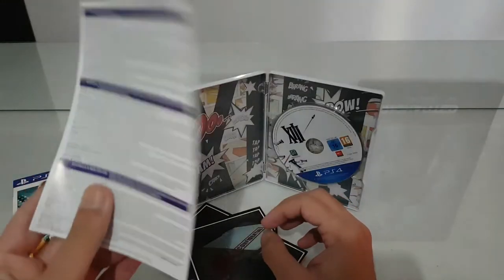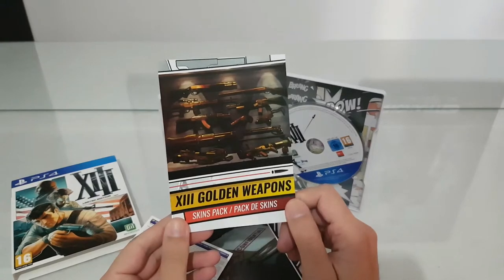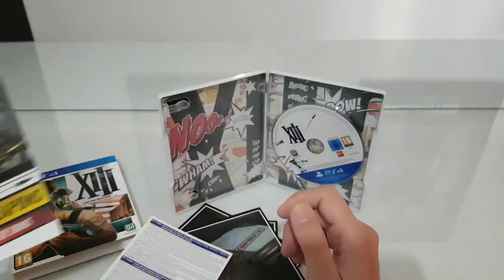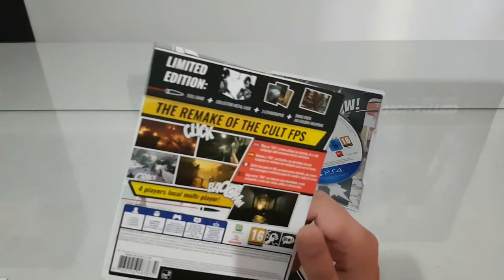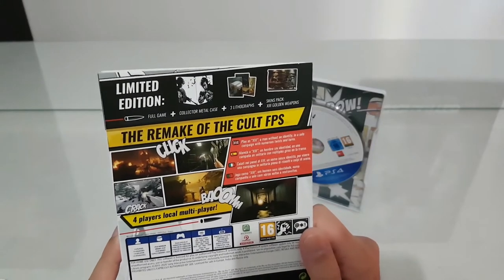We also have these 13 confidential files — probably your file and your past. We have manuals, and then we have a code for the golden weapons — 3 weapons. Not bad.